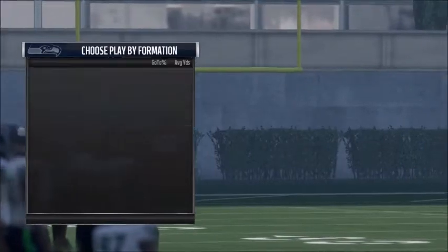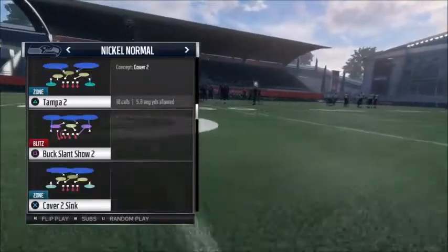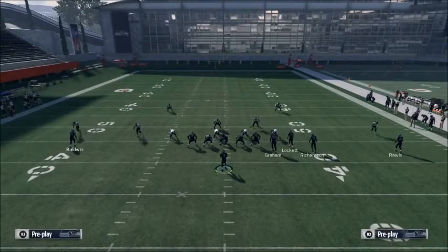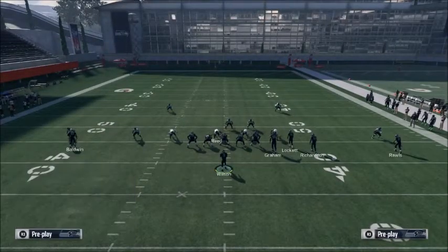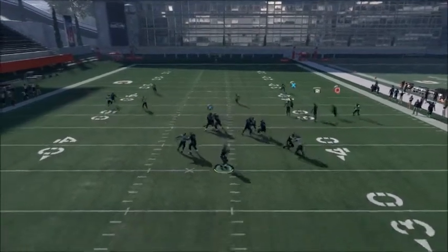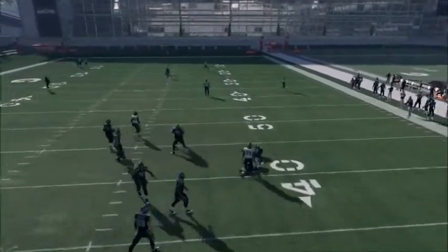My favorite play out of here is Inside Post. Something about this formation is similar to the Bunch Why I showed you guys in Atlanta - it's going to iso that left side receiver. Let's put the middle linebacker in a deep blue, put him in cloud flat. The cloud on the left is going to man up, and you're going to have the drag and the cross open.